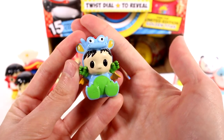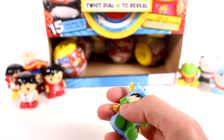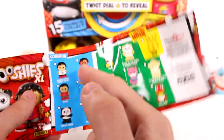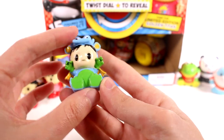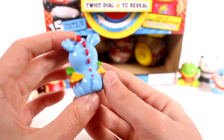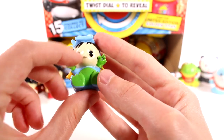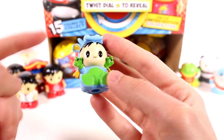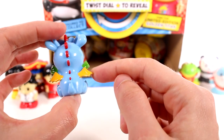Oh! We got one of the ones I wanted — this is the last one we needed in the commons section! Let's double check — yeah, so we have all of the Ryan variations, this one, this one, this one, and this one. We got all of the commons section already! It's the Dragon Costume Ryan — look how adorable! I love it. His eye is a little off but other than that it's so cute — I love the little dragon costume.